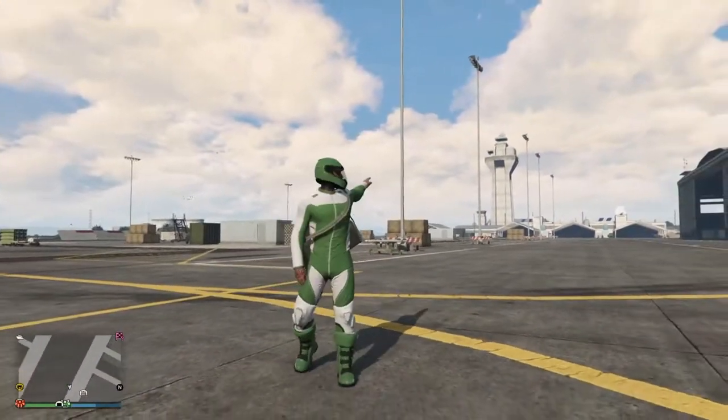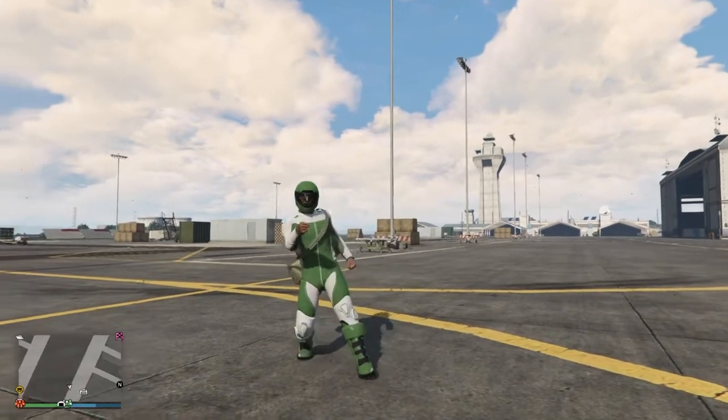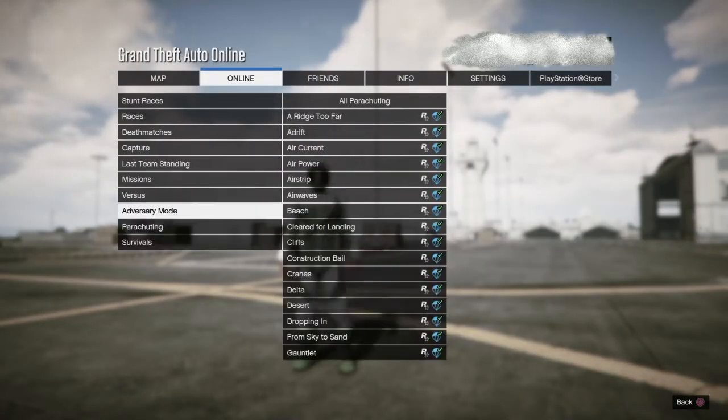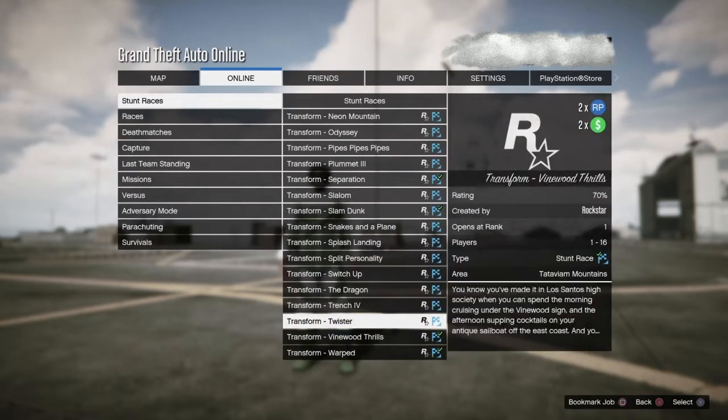As you can see here, a nice sunny day in GTA Online and that's all about to be changed. All you have to do is just go to Online, Jobs, Rockstar Created and launch the Stunt Race Transform Infernal.